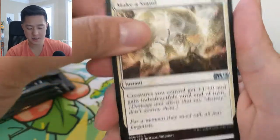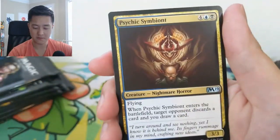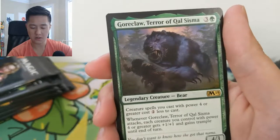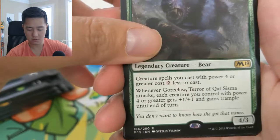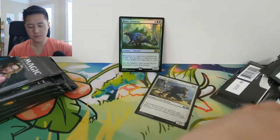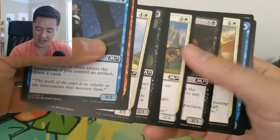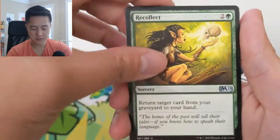Make a Stand, Nightmare — some horrifying artwork there — Psychic Symbiote, and then a Goreclaw, Terror of Qal Sisma. Creature cards you cast with power four or greater cost two less. I feel like that's an interesting card — it'd be cool if you could get that to work. But whenever you need a four-power creature in order to enable something else that requires more mana, it's usually not worth it. Still, pretty cool card.